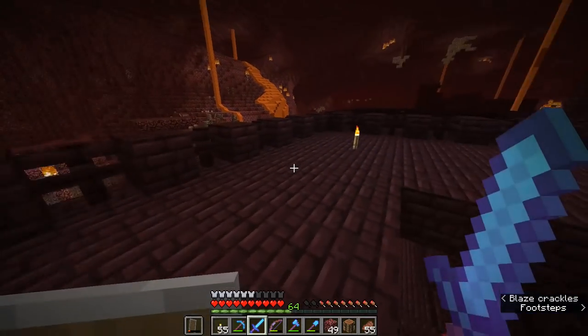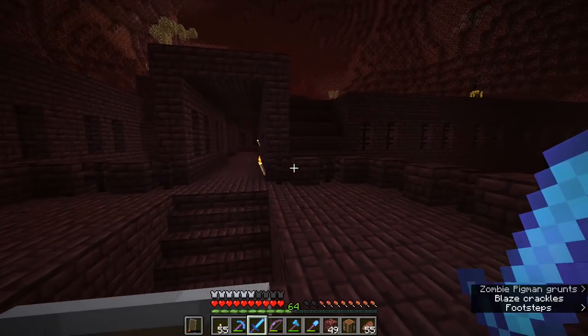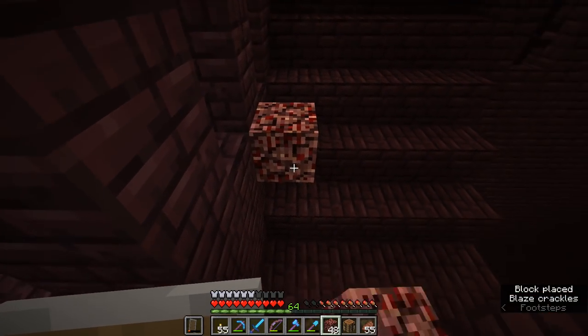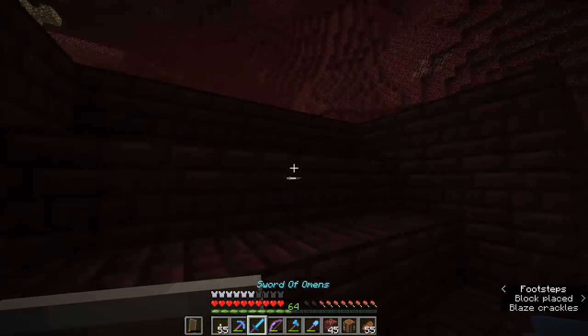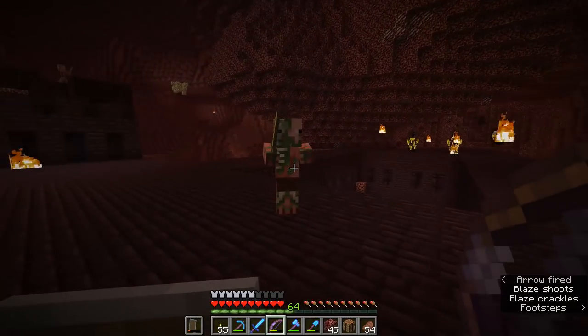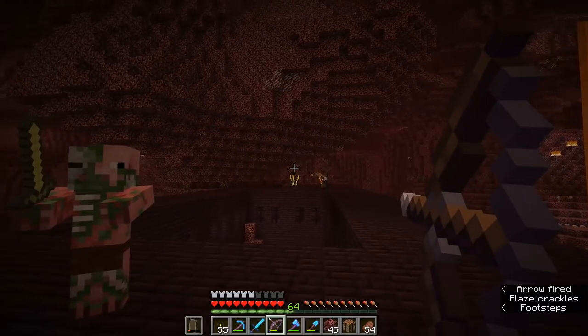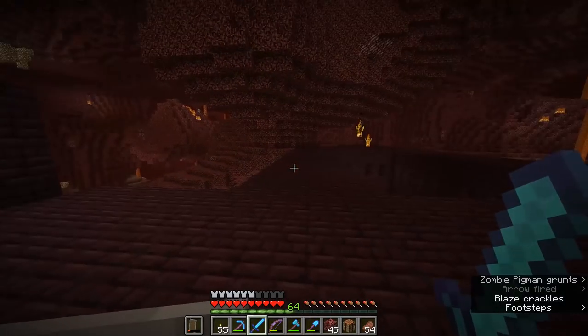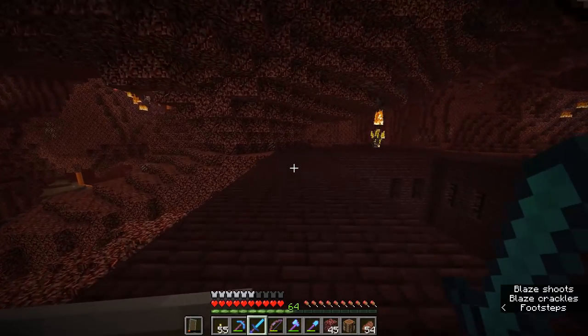I've got a looting three sword on me, and looting three is going to be basically a necessity here because what we are here to do is collect wither skeleton skulls. As soon as I get over here it looks like the guy has despawned and I'm pretty much surrounded by blazes, but that's not going to be a huge problem as long as I don't shoot that pig man. The blazes aren't going to be a huge problem — they spawn naturally all over the place in nether fortresses anyway.